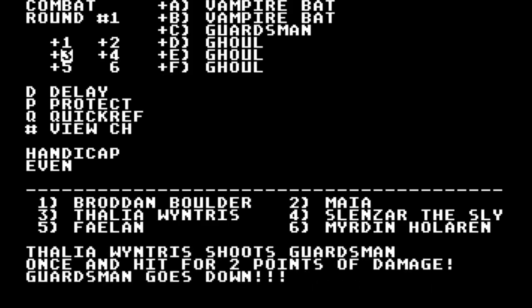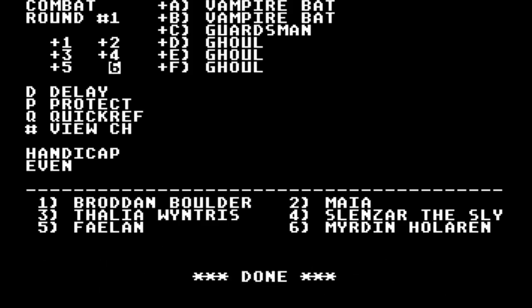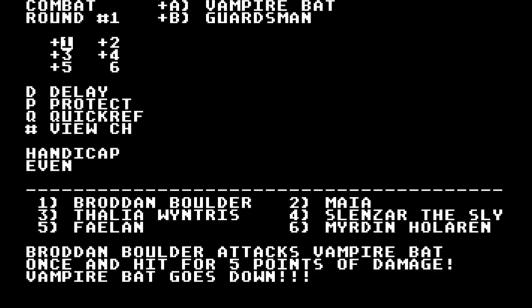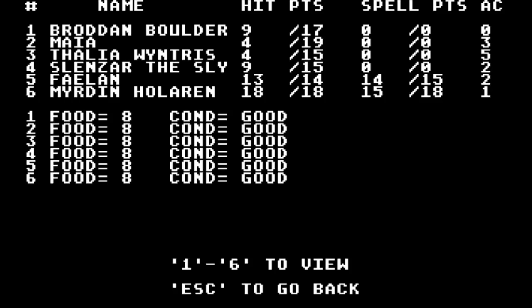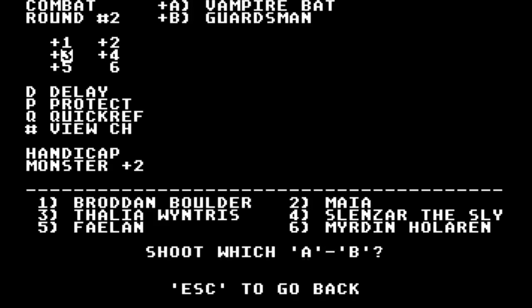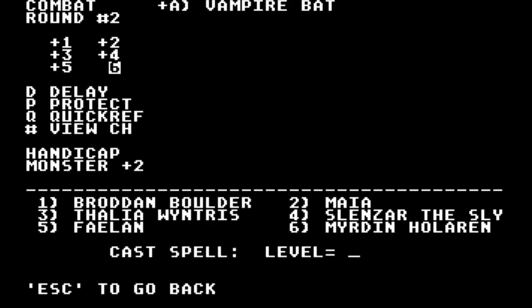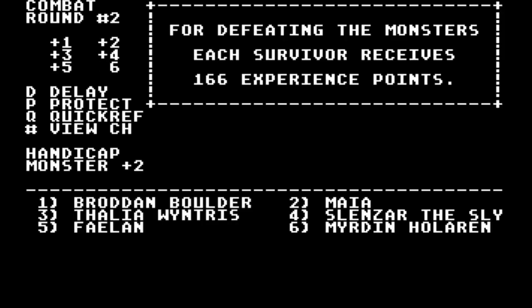Two damage and the guardsman's down. Myrdan has some new spells, which is nice. Phalen — let me just take them out first. Ouch. Healing would be good. Phalen has electric arrow. I don't know if that'll be any good — sure did. Great.